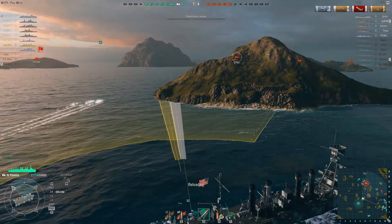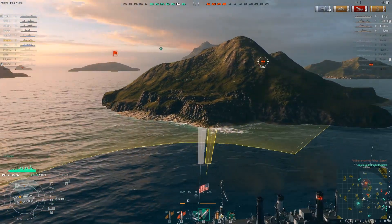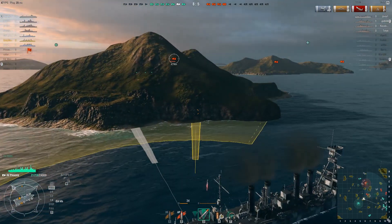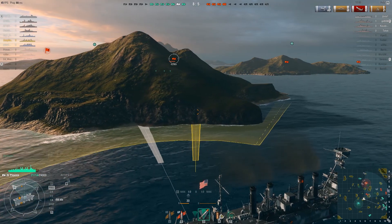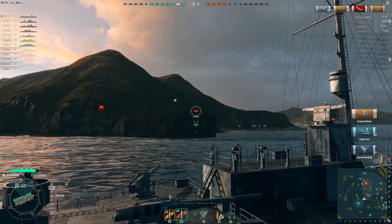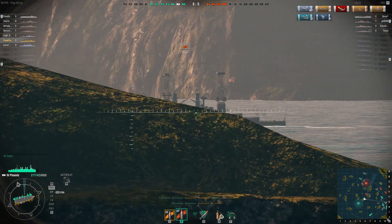Remember, you have a short range on your torpedoes. You'll want to use them in one of two ways. The first is if you come into extreme close contact with another cruiser or destroyer. The preferred method is a well-planned ambush, as you see I used here against this battleship. Use the terrain to cover your movement and strike when the enemy gets in range. Remember to keep an eye out on your range indicator to know when to fire.